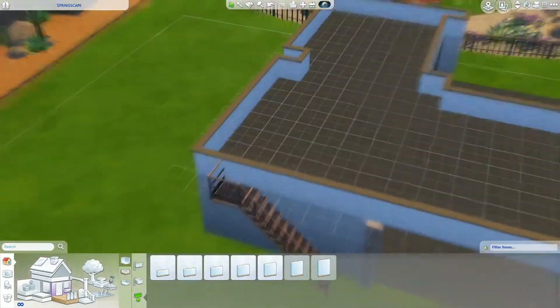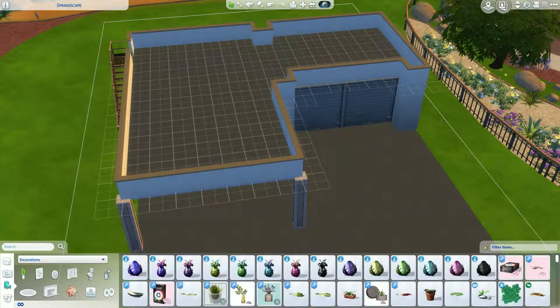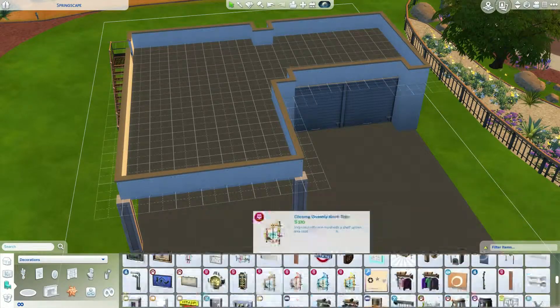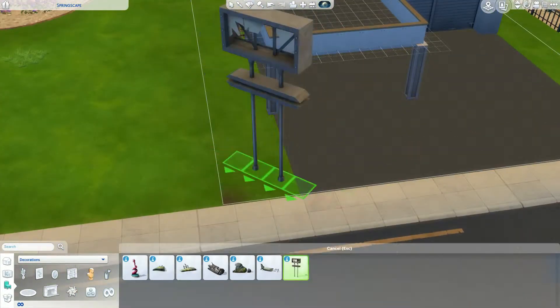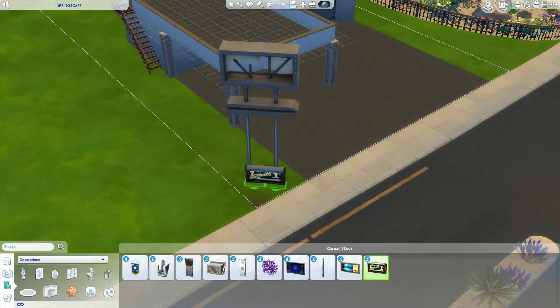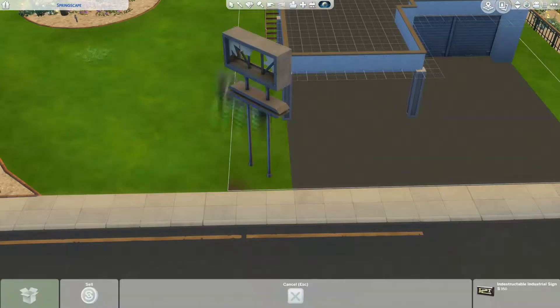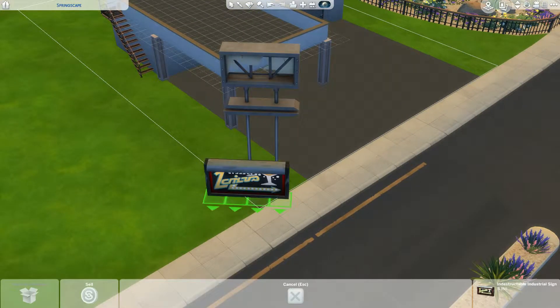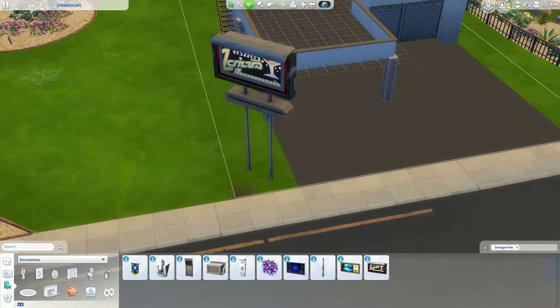It was going to be a gas station originally, but looking at some builds on the gallery some of them were pretty good, and as I was building this I was like this isn't really turning into a gas station - it looks more like a mechanics auto repair shop where you brought cars to be worked on. Because we now have those cool debug items from the Strangerville patch update which gave us cacti, trees, rocks and some cars, I thought it'd be fun to make an auto repair shop that some people have lived in.